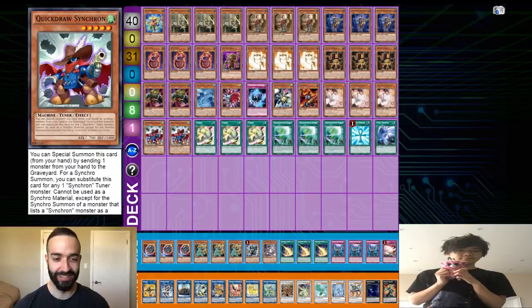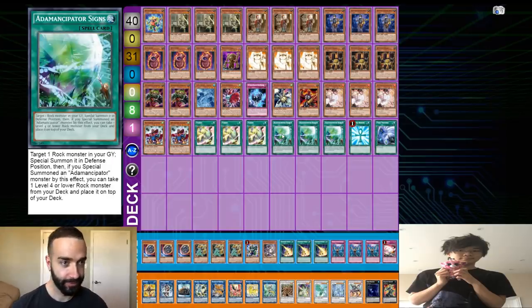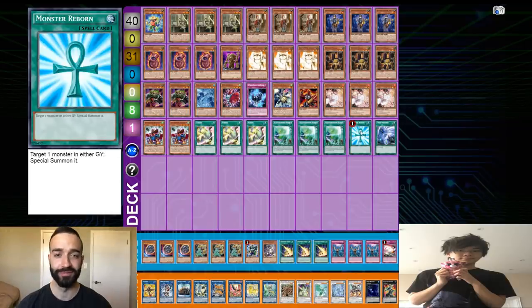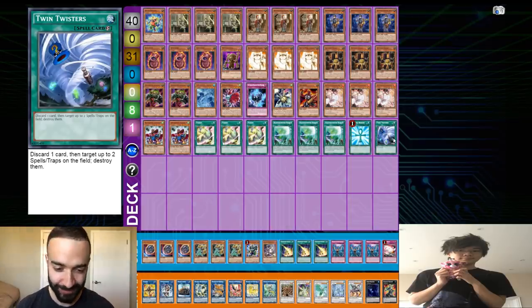Two Quick Draw Synchrons — just so you have two targets, because if you draw Tune and Quick Draw together it's not good. It's also very good to hard draw because it's still just an extender, and it's a tuner that makes Needle Fiber. Three Tuning, because it thins your deck to search for the Quick Draw and puts cards in your graveyard with the second effect. Three Signs, one Monster Reborn — both to get stuff out of your graveyard and play through cards with extenders. One Twin Twister because I didn't want to lose to Mystic Mine — and I actually drew it against Zombie round one and hit Super Poly Zombie World, so he lost that game.